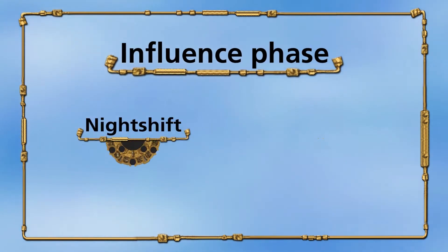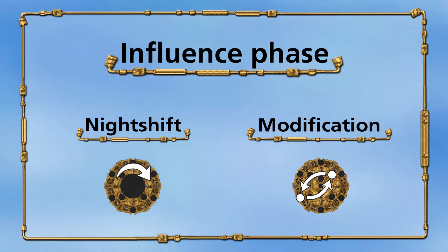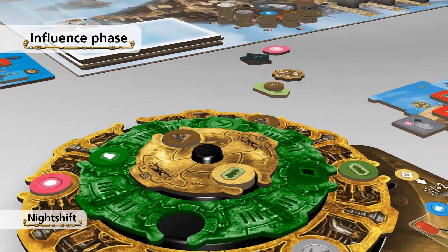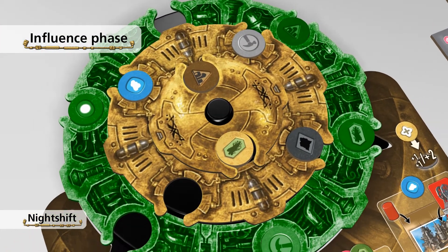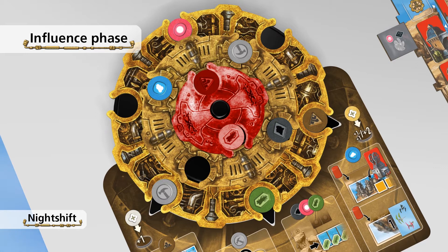In the influence phase, there are two different special actions you can take to change the position of the discs in your wheel. You do not have to use these special actions. With the special action night shift, you pay one knowledge to rotate the medium or the large ring one space in a clockwise direction. You cannot rotate the small ring with this special action.